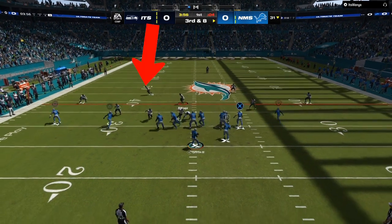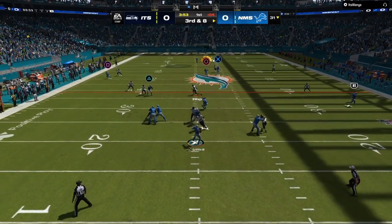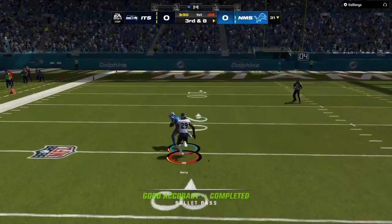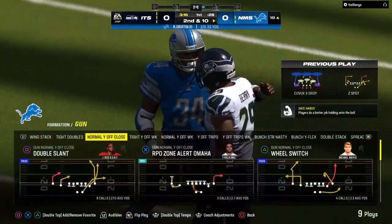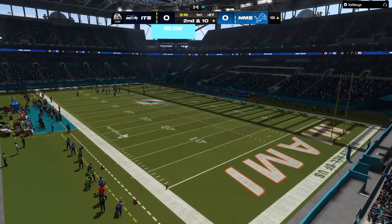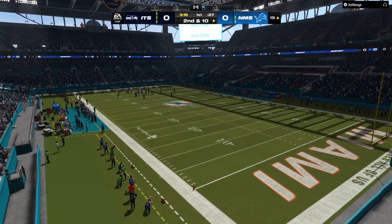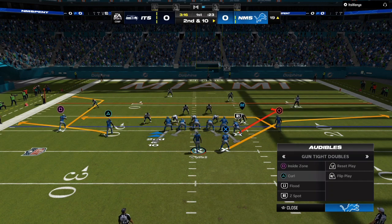As you can see, cover three shell — that safety drops down — boom, you have the potential to throw that over the top for a one-play touchdown. I use it all the time as soon as I see cover three. You want to be in the middle of the field or a hash mark in order to get that wide open. If you are on the right-side hash mark, you want to flip the play so that deep post goes from left to right. But if you are on the left hash mark like I am right now, you can use that play.